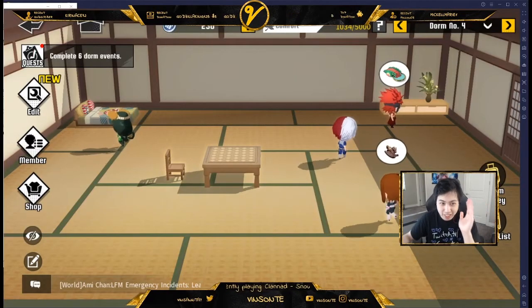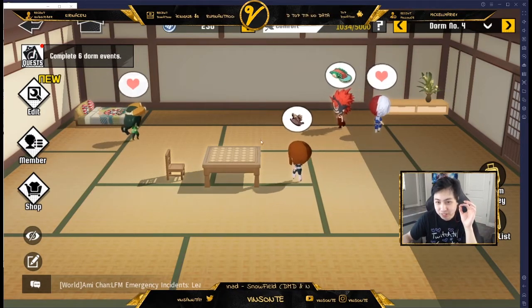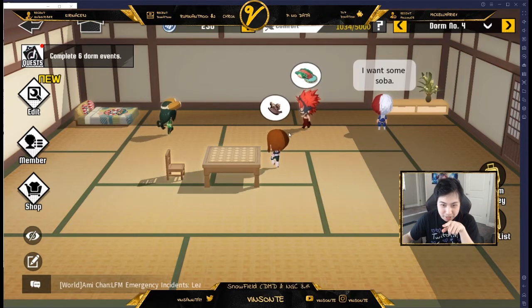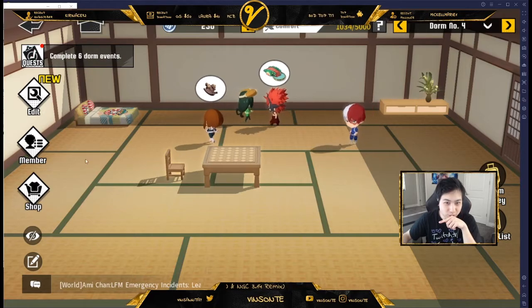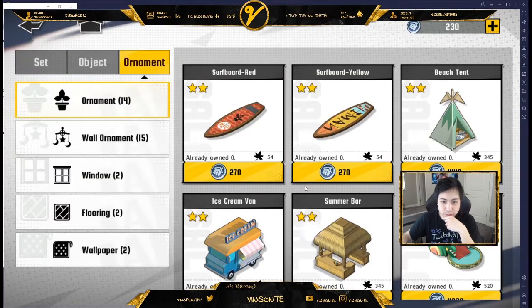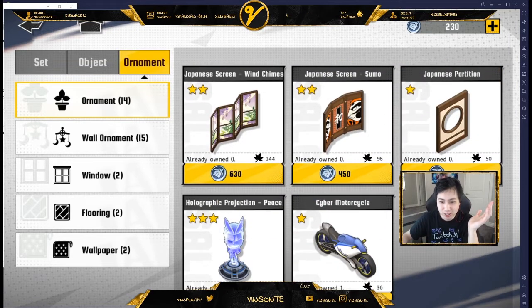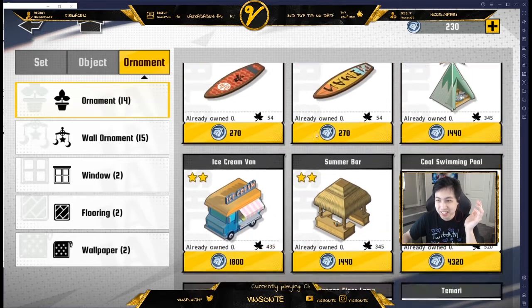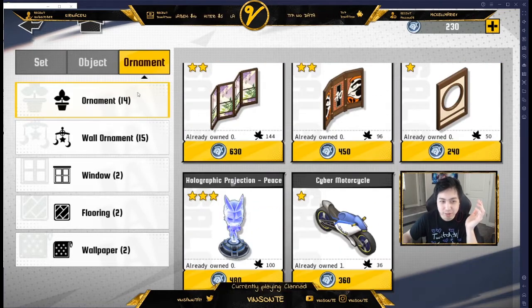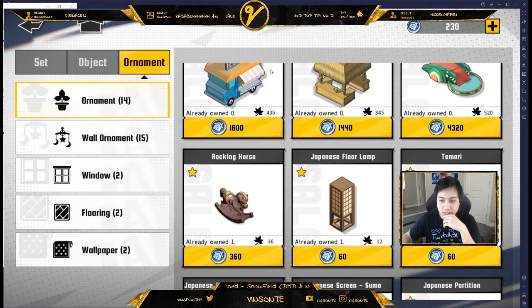For dorm events, they happen randomly, so check back once in a while. When you see bubbles above a character, that's when a dorm event is happening. They'll ask you for ornaments — things like a motorcycle, a horse, a slide, or a snack box. The slide is pretty expensive. Most of the time it's those objects they want.